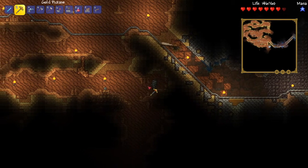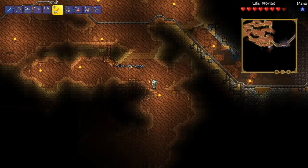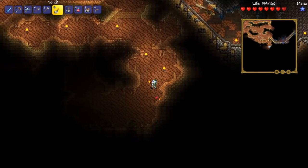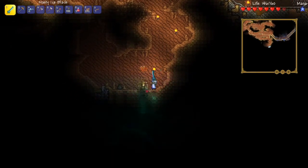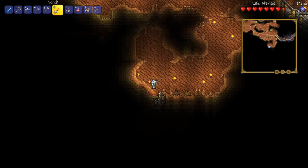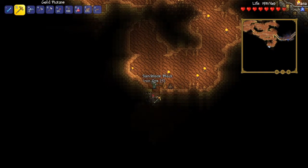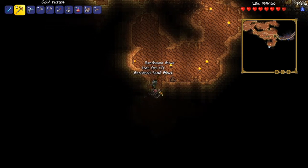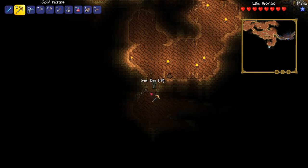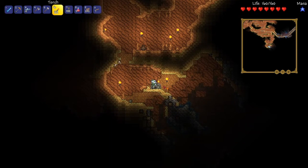Not so much in this episode because we really wanted to focus on expanding our base, but I think in the next episode I'm going to try and see if I can summon one of the bosses - definitely stay tuned for that. This episode I just want to do a little bit of exploring, trying to see what we can find down in this desert biome. From what I understand, there's supposed to be some kind of pyramids down here - so that would be pretty cool to find.